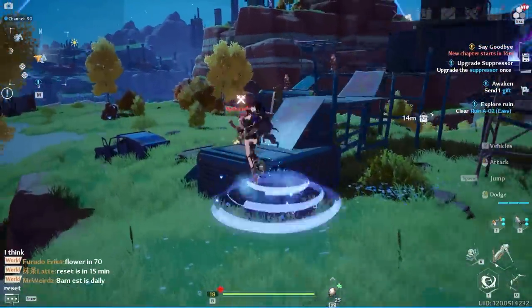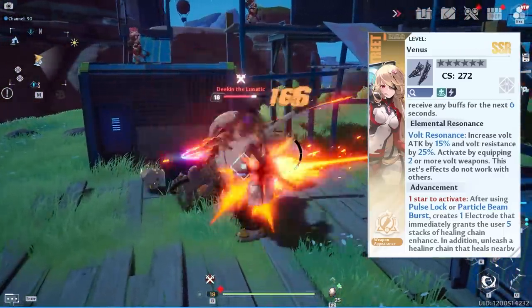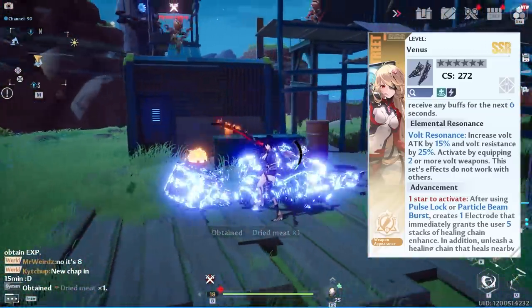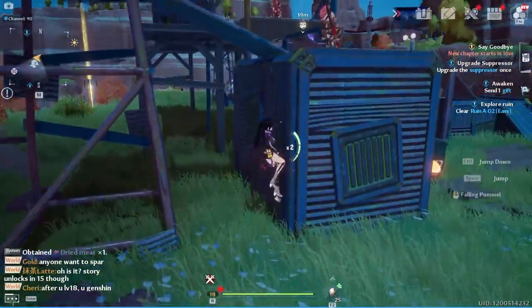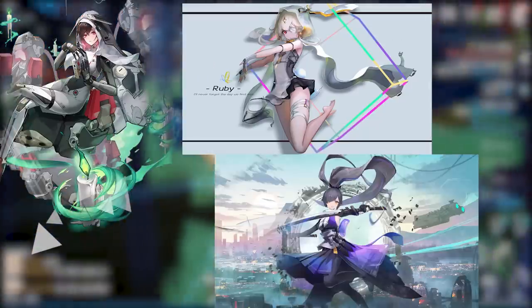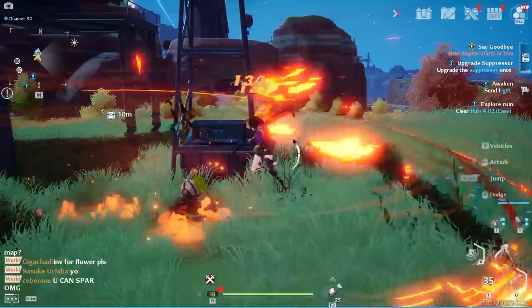Elemental resonance is character-dependent. For example, the first global limited banner is Nemesis — when combined with another Volt character, she gives extra damage to Volt characters. In the Chinese server, characters like Lyra have a physical resonance, Ruby a fire resonance, and Sakifuha an ice resonance. Save for those future characters if you want to be an elemental main.